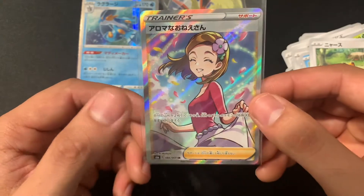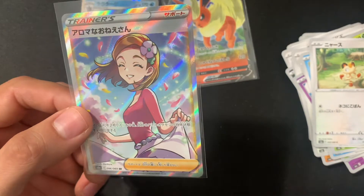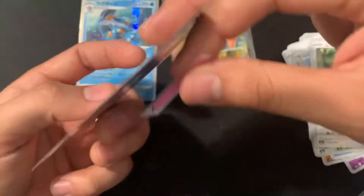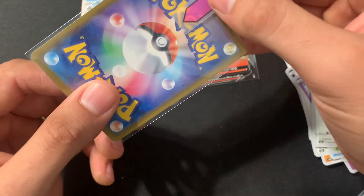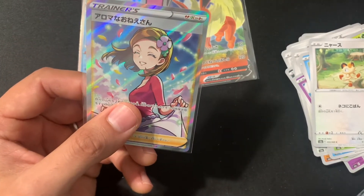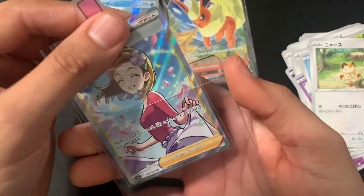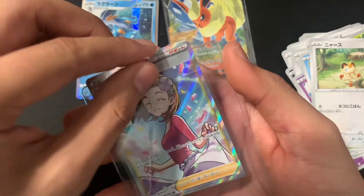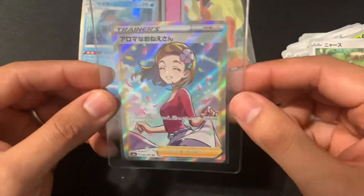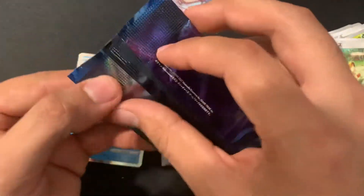It is a bit off-center from left to right. You know what, I would happily take that — that is amazing. I am going to put that in the card saver one, and then we'll get to opening the VMAX pack. I definitely want to try doing this again. That Trainer card — it's not a crazy expensive card, it's like a $30 card, but based on the box, alright.